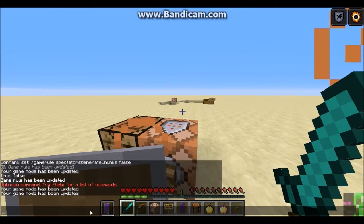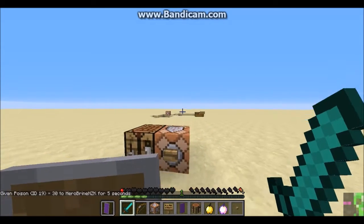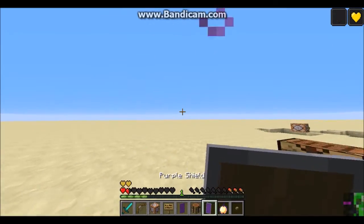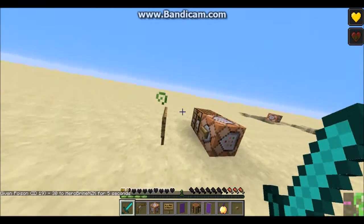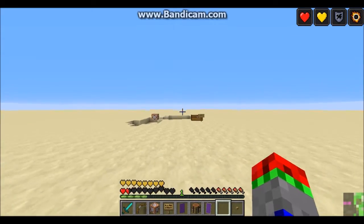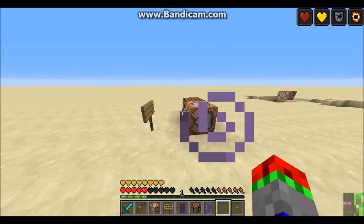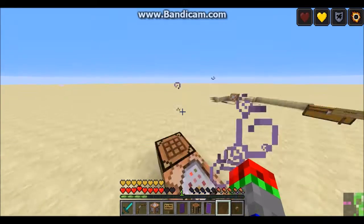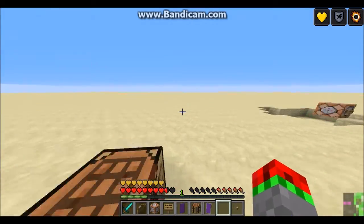If I go into survival, we have gapple changes. A normal golden apple will now still do the hunger effect, but it will only regenerate one heart. But there has been a good side to that — now the enchanted golden apple is as OP as crap. If we eat it, we get eight absorption hearts — eight. And we also get eight hearts of regeneration. So by eating an enchanted golden apple you get 16 hearts just right there. I was on half a heart and I've generated eight. That is pretty OP.